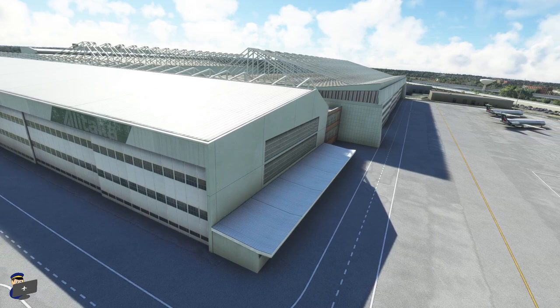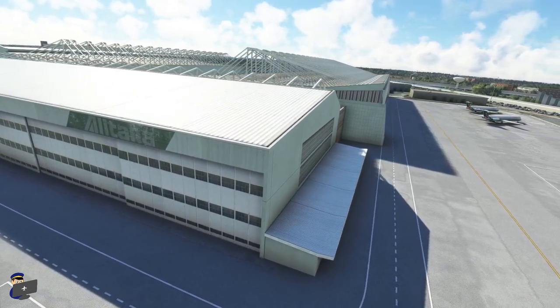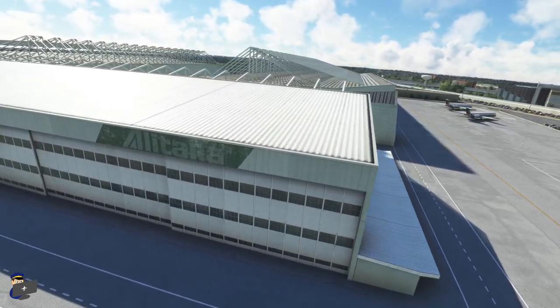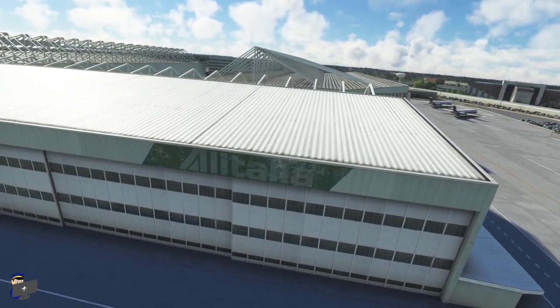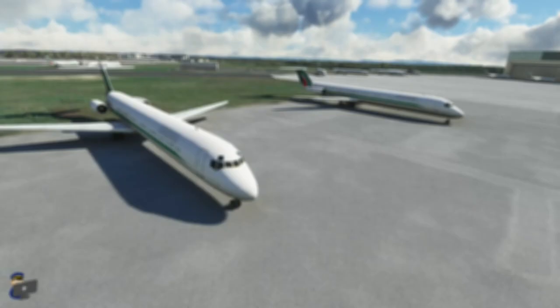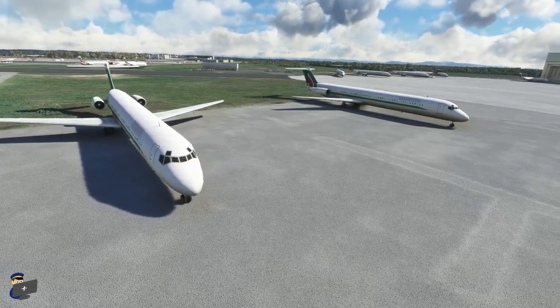The maintenance hangars in the south-eastern corner of the airport have been nicely modelled, and the texture work is okay — slightly worse than what we've seen on the terminals in terms of resolution; you will notice blurriness even if you get slightly close. But there are things that are really nice, like this faded Alitalia sign. This maintenance area is the only part of the airport to feature static aircraft, and these look pretty nice.